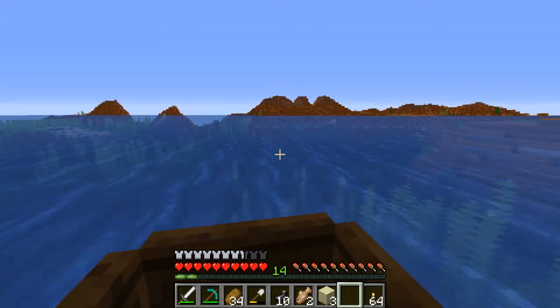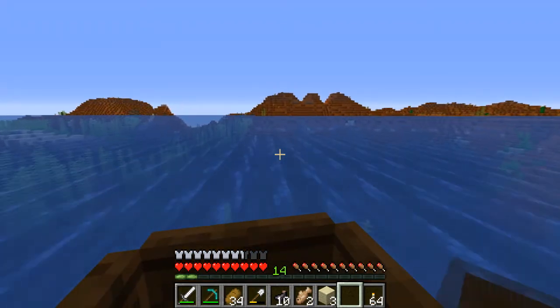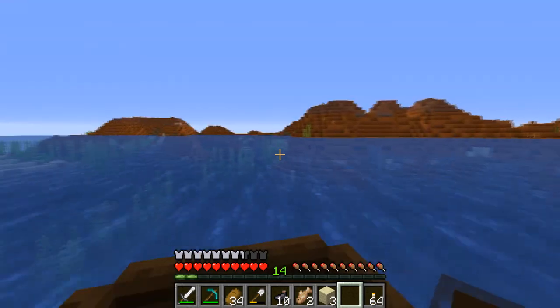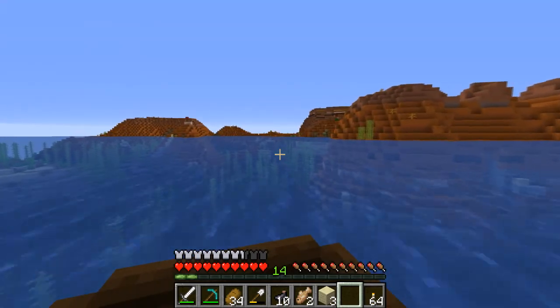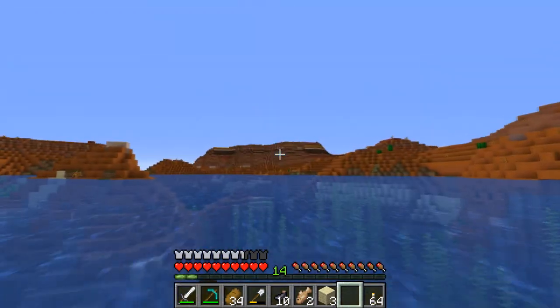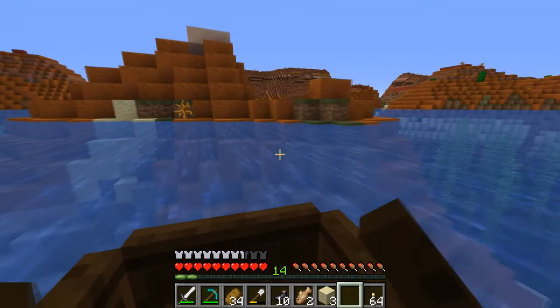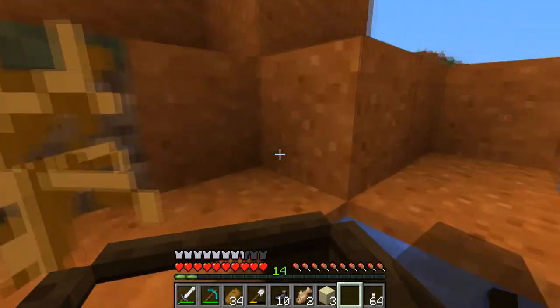Okay, guys. So it's the day after. I have designed the house that we're going to start making later on in this episode. The first thing we need to get is three and a half stacks of clay — or terracotta, or whatever it's called now. As you can see, I'm in a mesa biome. However, this has already been claimed.